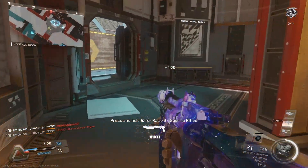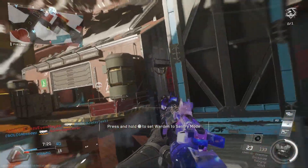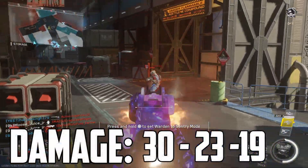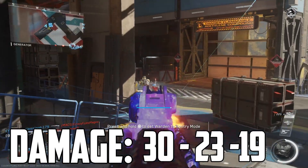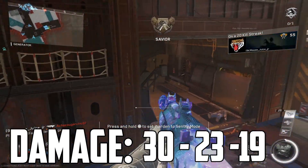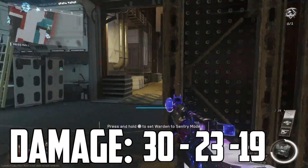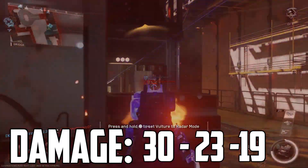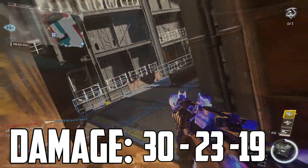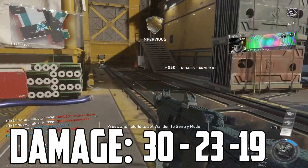I want to go over the damage profile because it makes a huge difference. For the K-Bar in general, the damage profile is 30/23/19, meaning each bullet does a different amount of damage depending on range. From 0 to 22 meters, every bullet does 30 damage, making it a four-shot kill — four times 30 is 120, and you need at least 100 to take out an enemy. From 23 to 30 meters you'll do 23 damage per bullet, and anything past 31 meters drops to 19 damage per bullet.